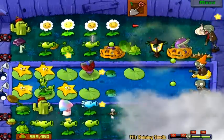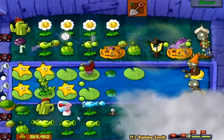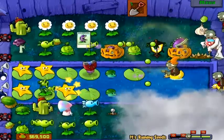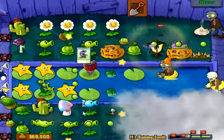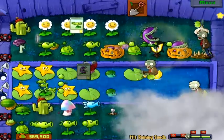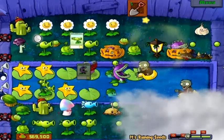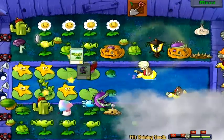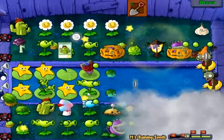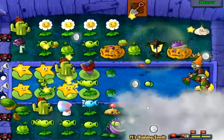Maybe we'll put it over here since we can't really see what's going on there. You ever sometimes wish that you could switch plants' places? That should be a power-up in the sequel, if they ever make a sequel — a power-up where you can dig up a plant and move it somewhere else. Should have put that on row three. We'll put this on row three.